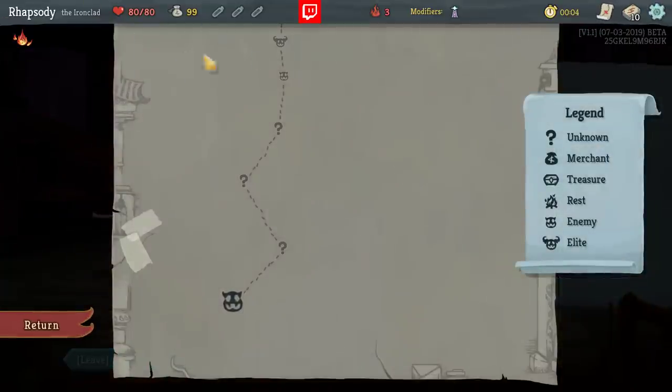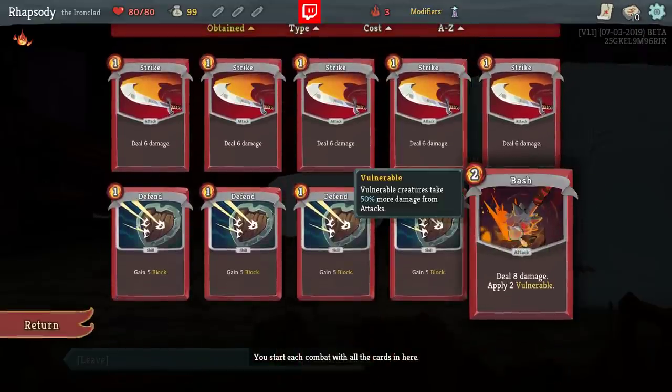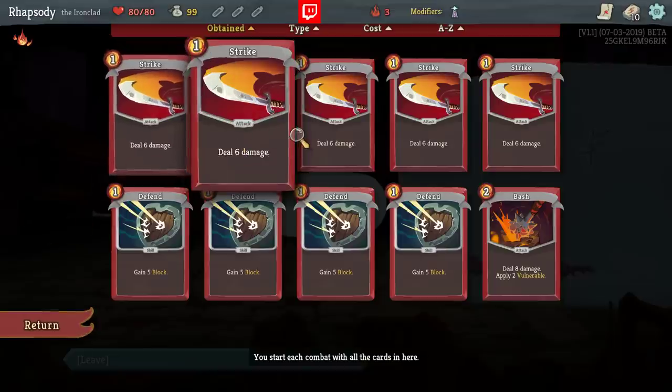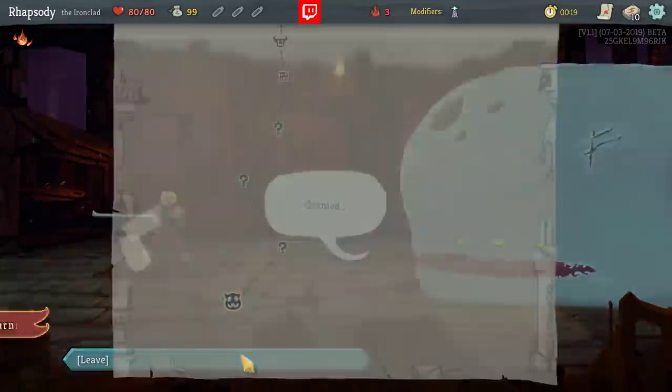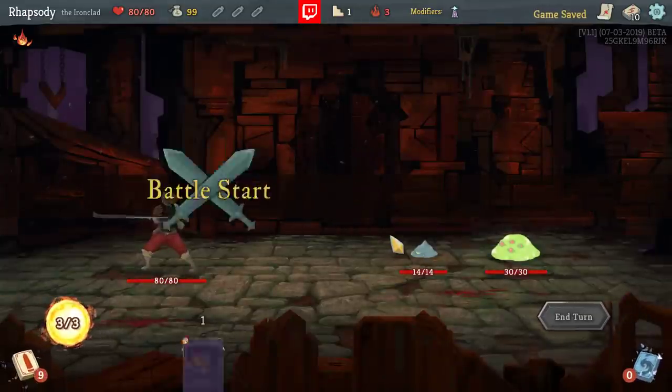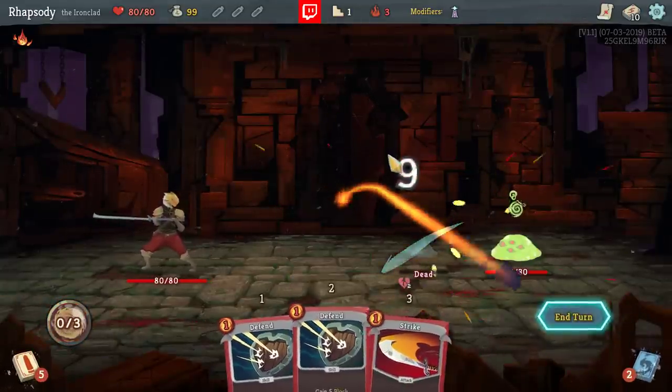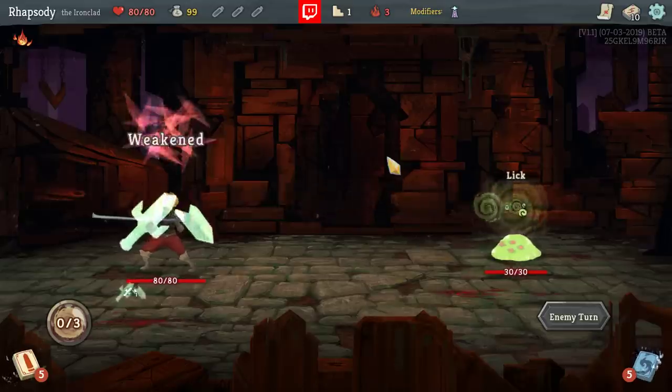One of the other reasons I wanted to take the Ironclad is because our early deck is a little bit more slanted towards being able to play alphabetically. We've got the Bash, which we do by necessity — the fact that it's a vulnerability applier — want to play before we play other attacks. And it's a B versus an S. It's neat. So that's a Bash, then a Strike. B and S, we're fine.